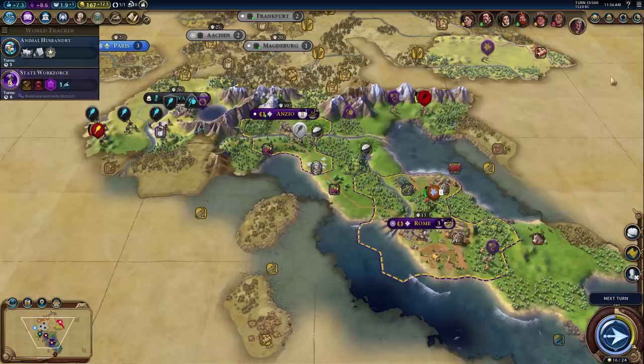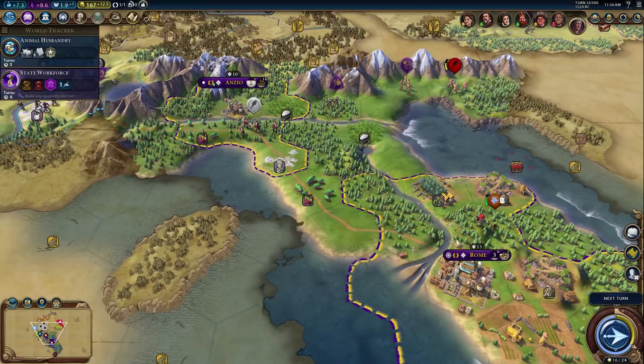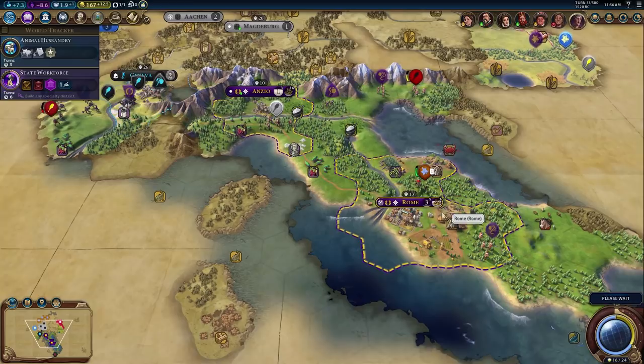We're resting this turn so units should be growing healthier. An unmet city state has been defeated — probably Preslav. We got plus one era score and got the Mysticism civic boosted. Let's see if the per-turn yields changed — they didn't update yet, they must have already triggered.